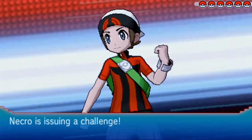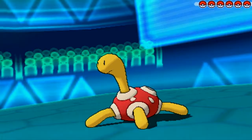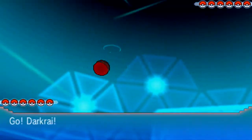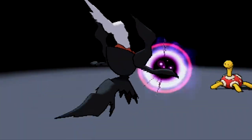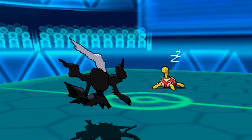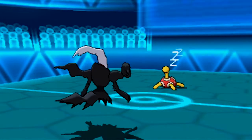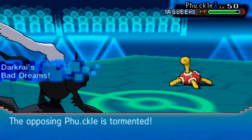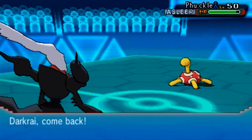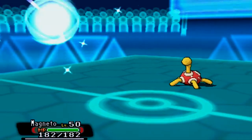I prefer Deoxys Defense form because it's really bulky — you can set up a Nasty Plot and wreck things. In the beginning here, I like to start with Darkrai and Dark Void. I'm too comfortable to assume Shuckle can carry a Lum Berry, since most of them don't. I'm going to go for Dark Void and put it to sleep, though I'm thinking he might switch out.